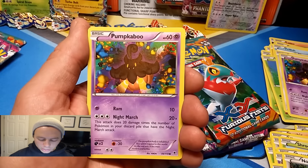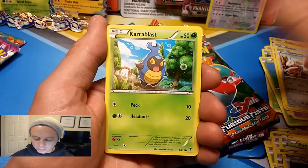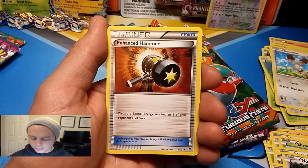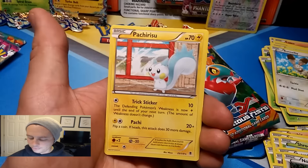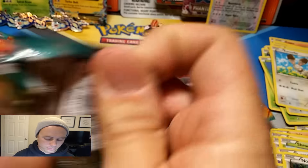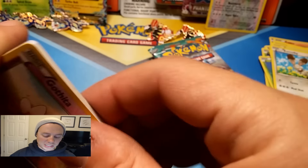Moving on to Groudon — start of round two. Pumpkaboo, Skarmory, Carbink, Fletchling, Bunnelby, Shauna, Enhanced Hammer, Boldore, reverse holographic Venonat, and a Pachirisu rare. I wouldn't be surprised if Groudon only has rares, because he stinks.